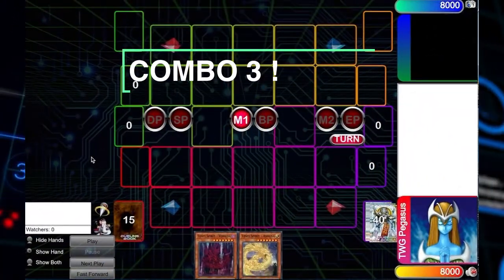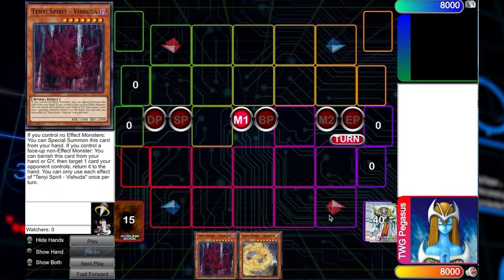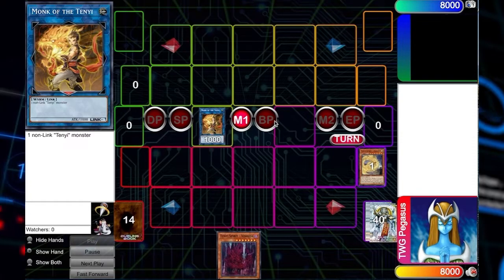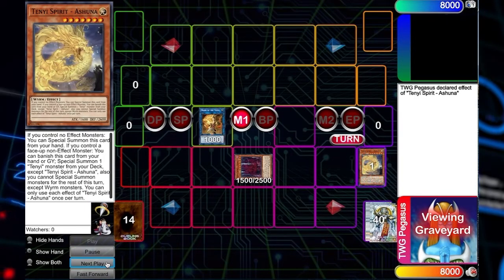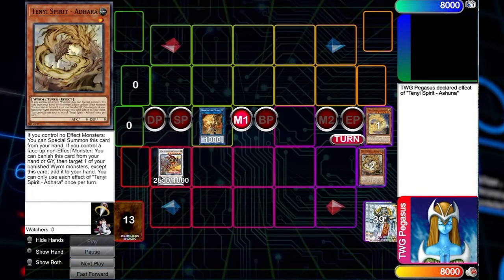In this part of the combo, we're starting off without any of the engine cards in our hand — this is how good the deck is. This is why this card is very similar in this deck to Territop. Having Vishuddha, having Ashuna — by summoning the Monk of Tenyi and then special summoning the Vishuddha out of the hand because you control no effect monsters, and then being able to banish Ashuna from the graveyard to summon out Adhara, you literally start your engine without normal summoning. That's insane. That's MX Saber and Volker-ish.